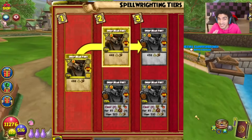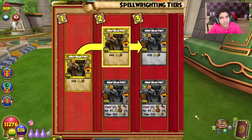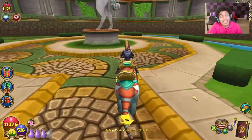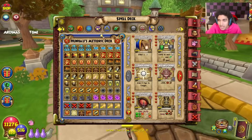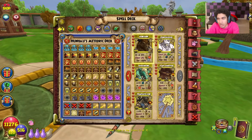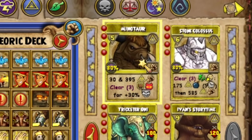The first of seven spells getting changed is Drop Air Fury — a myth spell that uses a fire pip — and the utility it's going to give myth is incredible. It hits while clearing shields; the only other spell in the game that does this is Heliphant. Right now, if you wanted to counter shields as a myth, you'd have to use something like Minotaur, which hits and clears shields, but it only clears shields remaining after the hit and doesn't use them for more damage — it just turns them into traps.